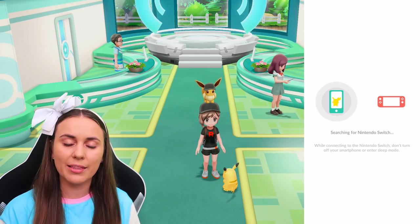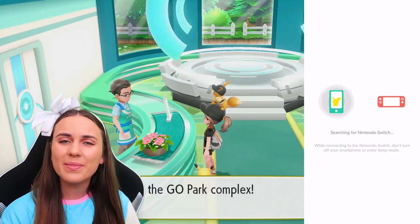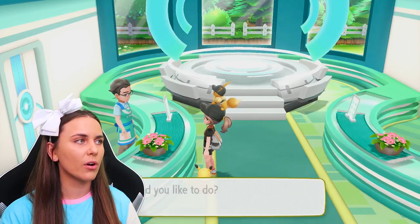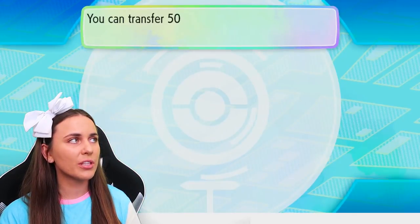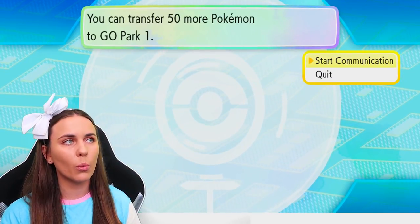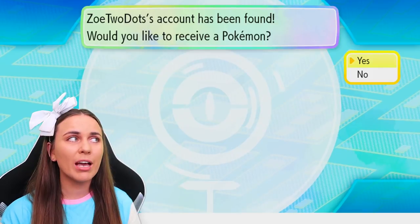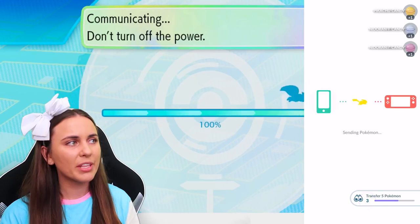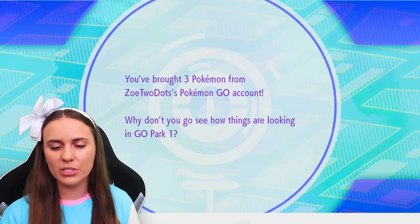Say okay and it will say it's searching for a Nintendo Switch. On the Switch, go over to the attendant at the back — he'll say welcome to the park complex, what would you like to do? I'd like to bring some Pokemon across to Park number one. It'll notify you that you can transfer 50 more Pokemon to Go Park One — plenty of space. It searches for your account, finds it, asks if you'd like to receive the Pokemon, and if everything goes smoothly you'll get a nice animation on both ends. Those three Pokemon have been transferred across!